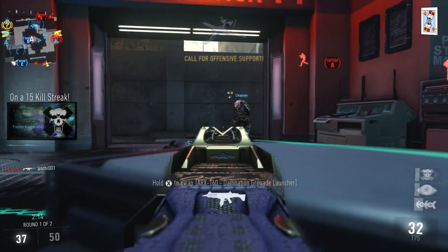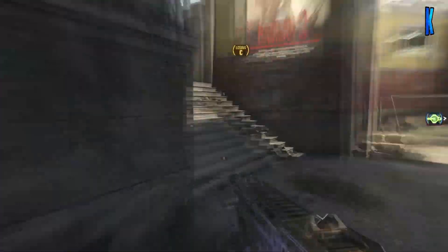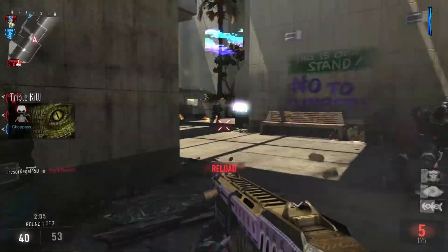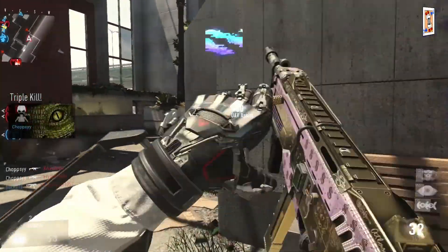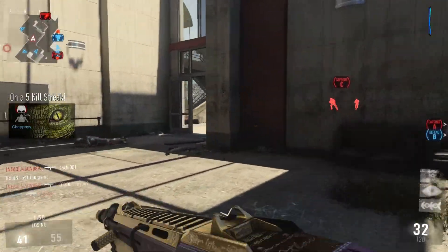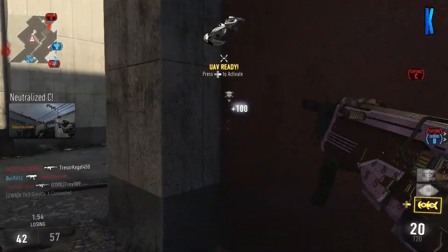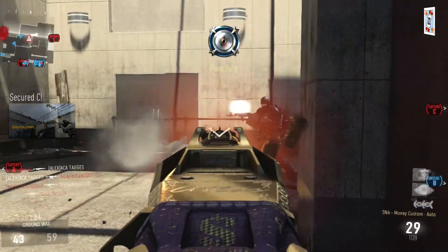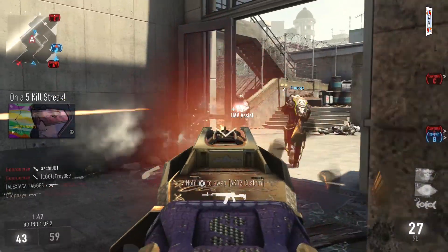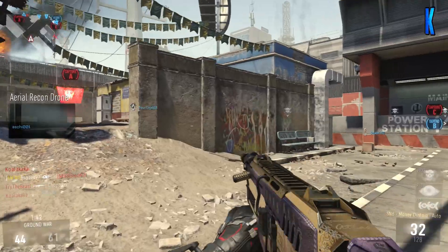They're throwing grenades because we're in. Hang on, try my luck. Come on, reload quicker. They're coming! Nice, take that. I've got missile strikes - it's got him. Teammate got him - nice! And then the bombing run comes against me.